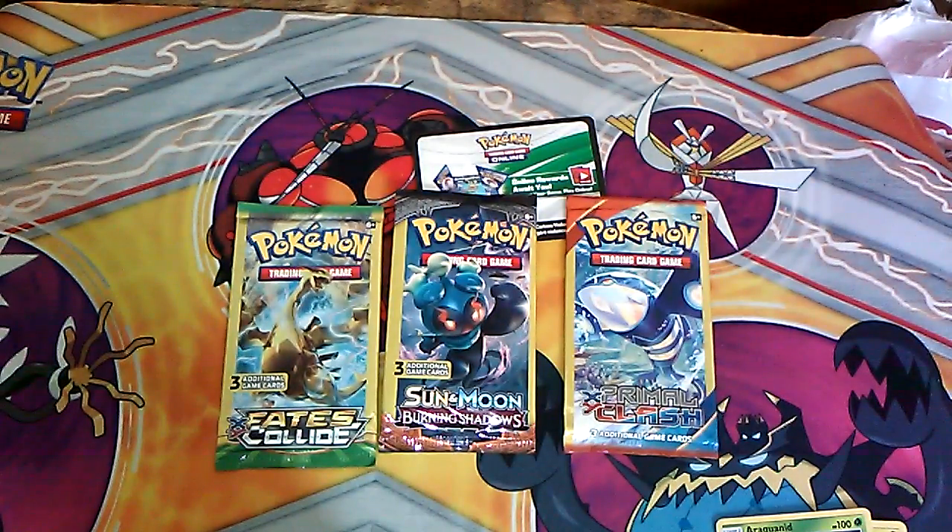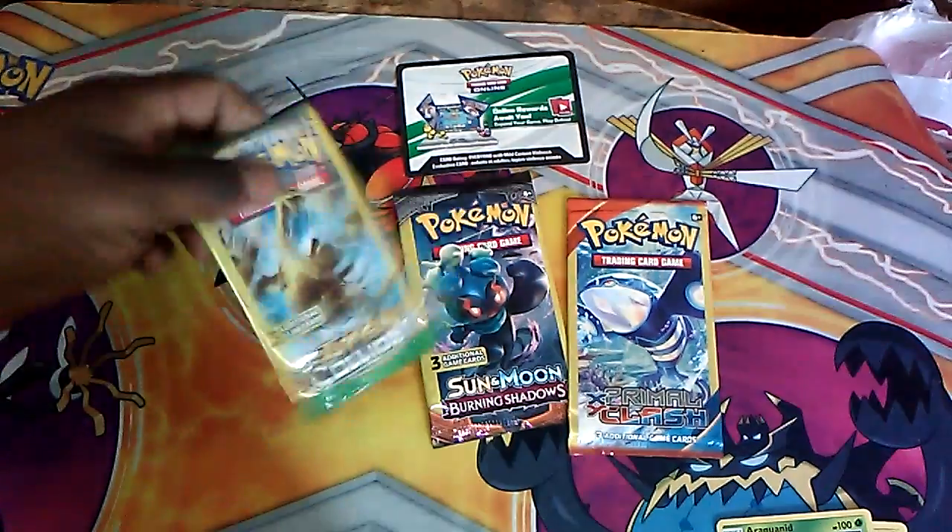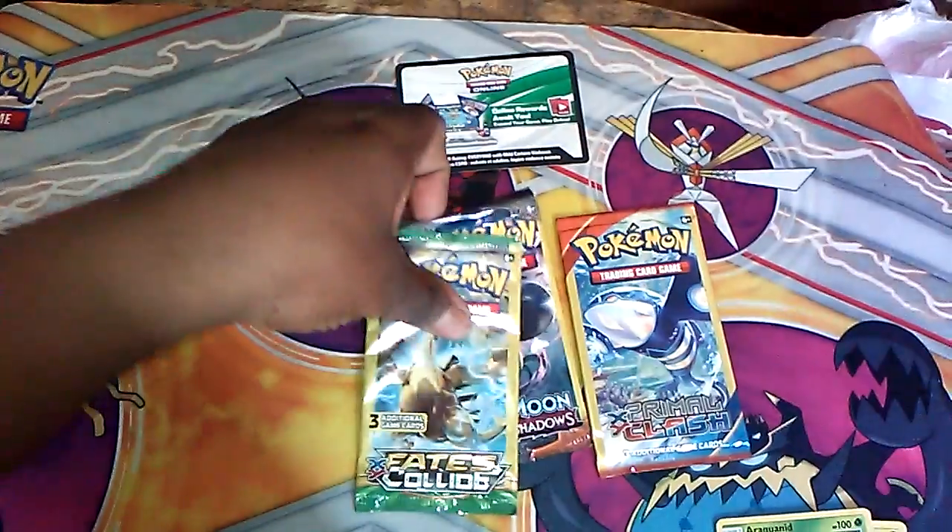Welcome back to Pack Snap Summer. This is gonna be a shorter episode because there is no pack today. We do have a code card that is not being utilized in the show. We have Face Collide, Burning Shells, and Primal Clash. In that case, we're going in reverse order from Clash.